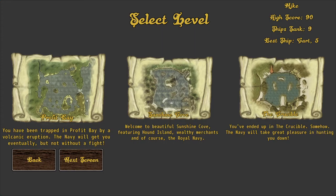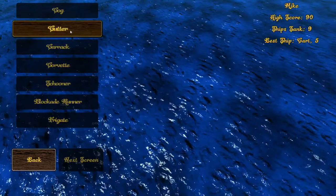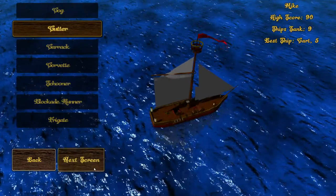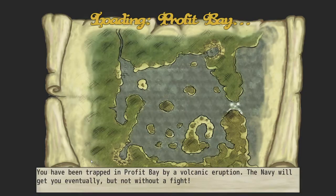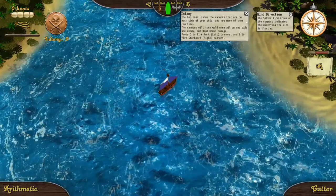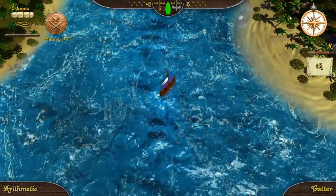You've been trapped in Prophet Bay by a volcanic eruption, and the Navy will get you eventually, but not without a fight. It looks like we only have one ship available to us right now. Next, we'll pick our captain. I'm going to use my keyboard to navigate here.